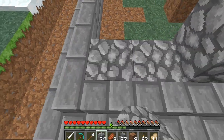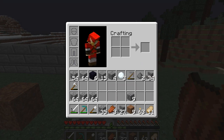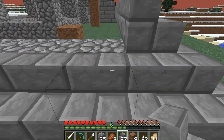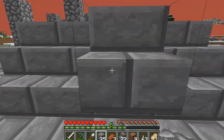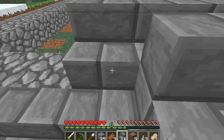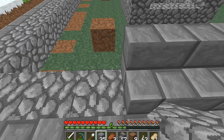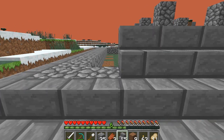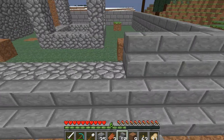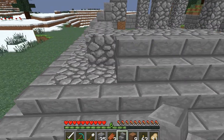I'm putting down cobblestone because it'll make it easier to place the stairs — you see what I was doing? Yeah, so it's easier to place stairs down like this. We might customize it a little bit, make it not completely stairs, but I'm actually kind of digging it. This is just the beginning — we're making the portal base right now. Should I continue the treehouse? Yeah, I like that.